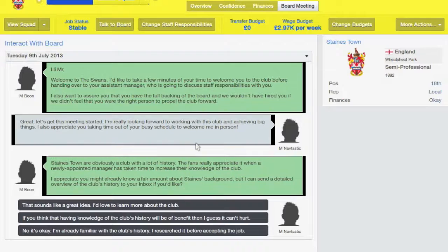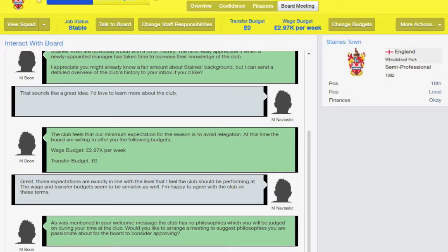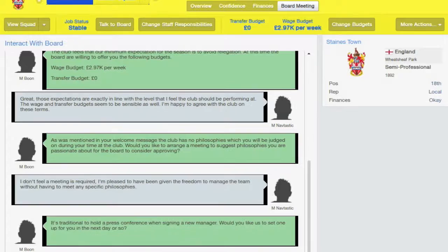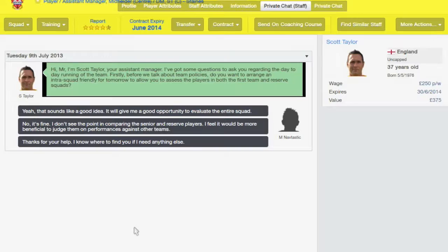Interacting with the board, hearing more from the chairman himself. Let's engage — sounds like a great idea, I'd love to learn more about the club. Zero budget. I didn't expect any different to be honest. It's either gonna be really young players I'm signing up cheap, or experienced players. I don't want to add any philosophies because I don't really know where this club is at the moment. I want to get a feel for it, see what their strengths are, see what their weaknesses are, and build on that. Especially starting in the Conference South — the emphasis is on physicality, but I like to try and bring a technical game in there. I want to find a happy balance between that.